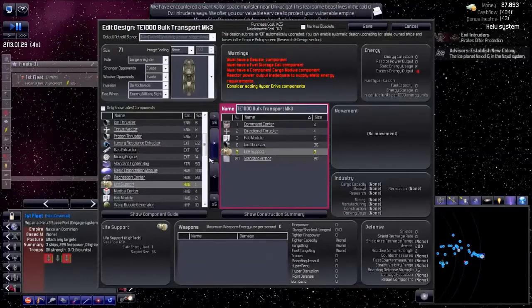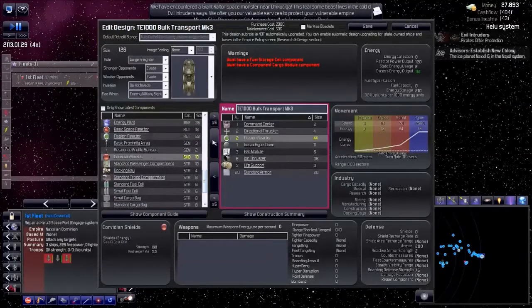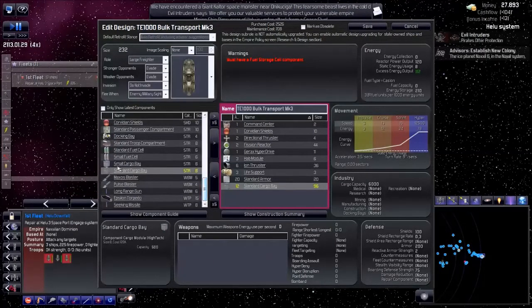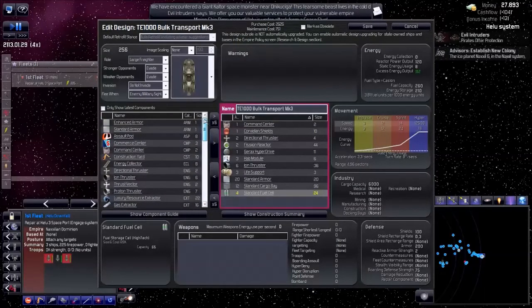I could do the wall bubble generator but it's not worth it — it's so bad. Two of those, a shield, and a standard cargo bay. Standard fuel cells. Do I need something more? No, I think that's fine. Let's give it a little bit more speed.